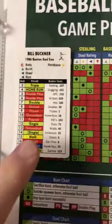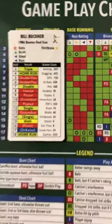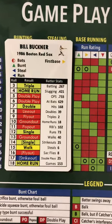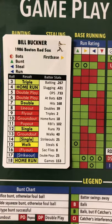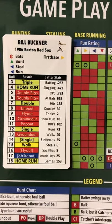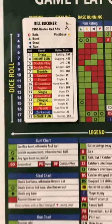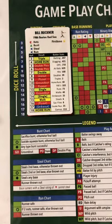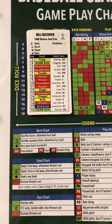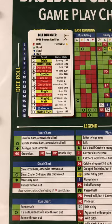Third is base running. If you want to look at Buckner's speed, that is rated blue, and so for 1986 you'd look down that column if you want him to take, or attempt to take, an extra base. If I zoom out here a little bit, you'll see what the run chart looks like at the bottom of the screen and what those symbols all look like and are interpreted for you.